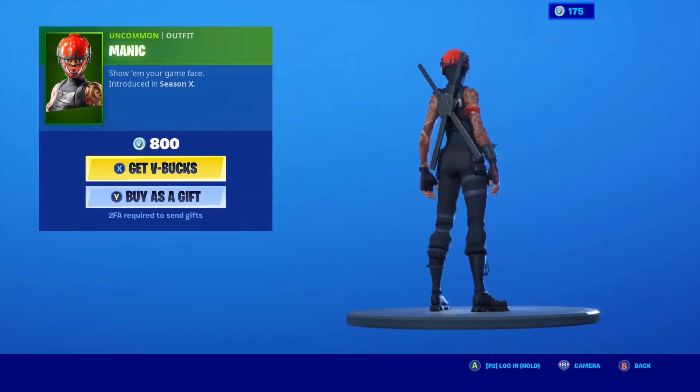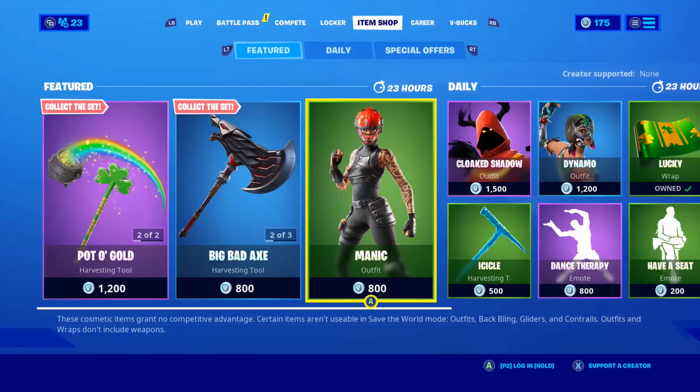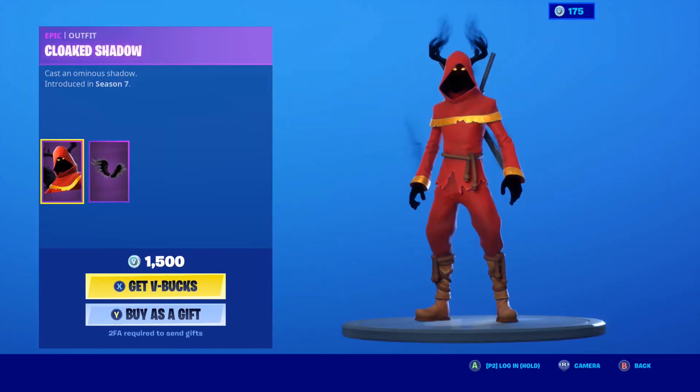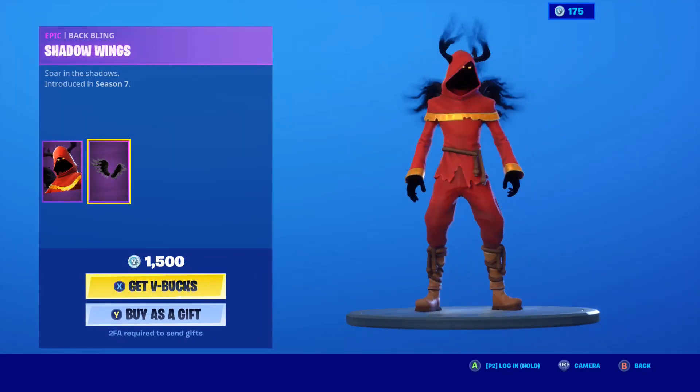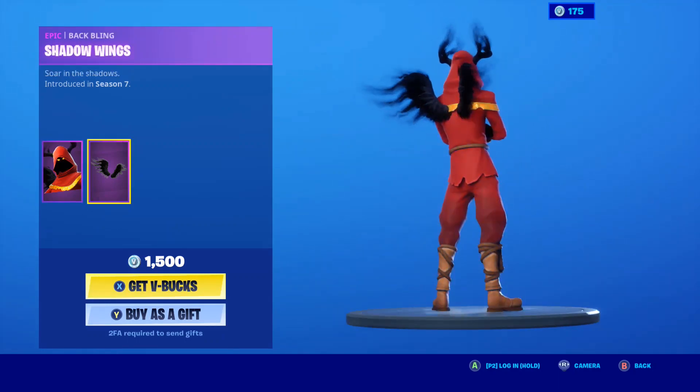Manic is back with no Batbling. This actually looks good — the Batbling goes good on just about anything. The Cloak Shadow is back with the Batbling Shadow Wings. I really do love this skin. I love it more for the wings than the skin, but it is still a good looking skin.